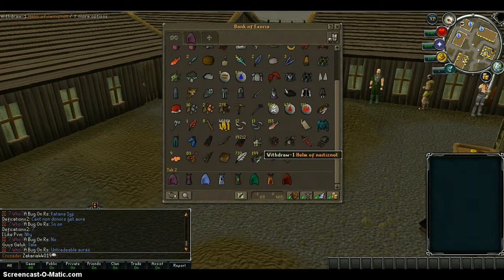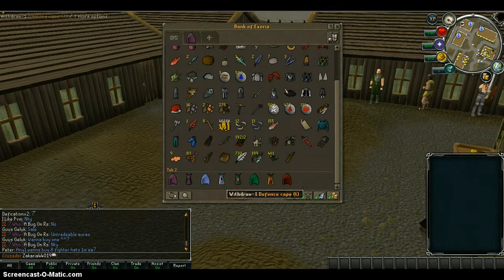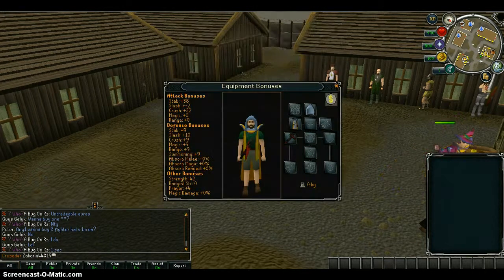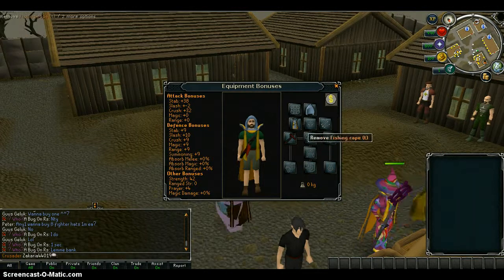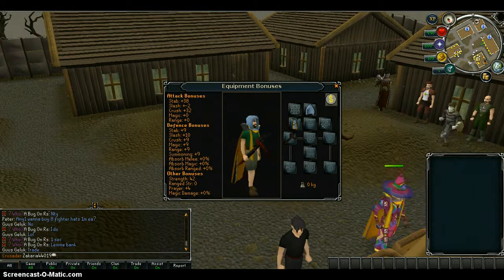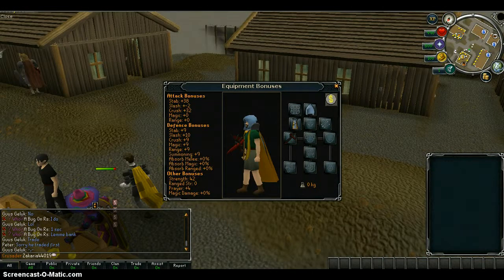Which I wear when I go PKing. And I've got some capes — some thieving capes, there's herblore, defense, strength, and the attack cape. I'm wearing the fishing cape right now, as you can see over there — fishing cape too. At the back, fishing to achieve 99 fishing.